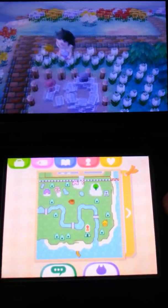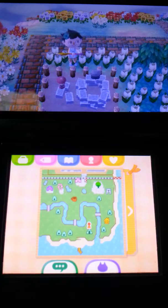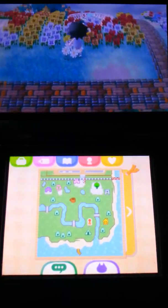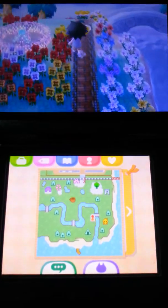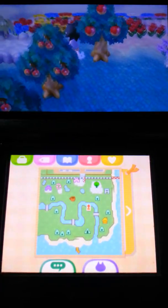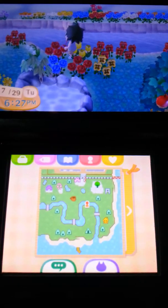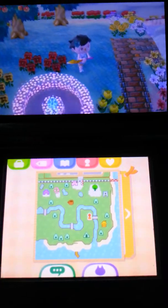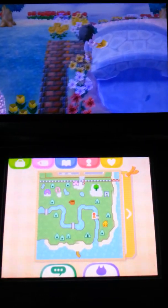This is the campsite — it's a public works project where random camper villagers come, and you could convince them to move into your town. And this is my illuminated clock. I didn't have enough space to put it near my illuminated tree and my illuminated heart because my coffee shop was there.